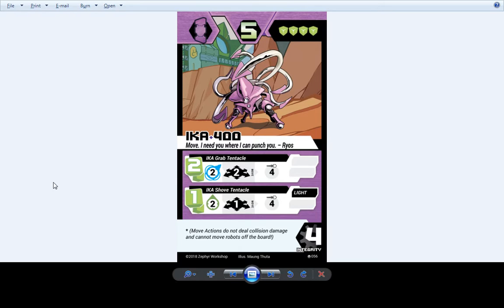Ica 400 — we might have done something to him. If he had Evasion, we took off Evasion. We made some adjustment to this robot to make it more usable, or so it didn't straight up outclass the other Eca. It was something really minor — we might have adjusted his costs or something like that.